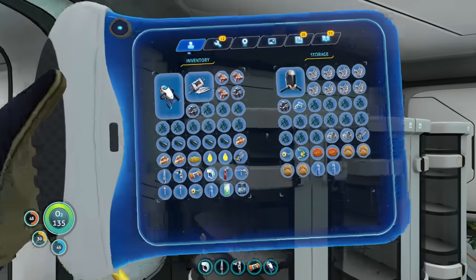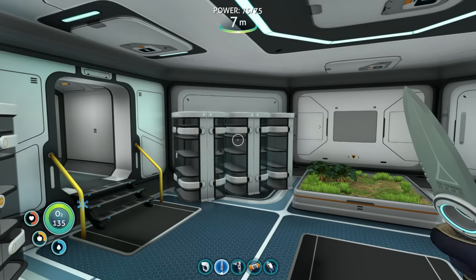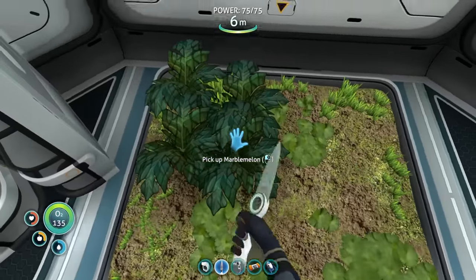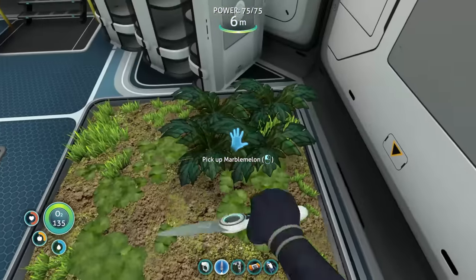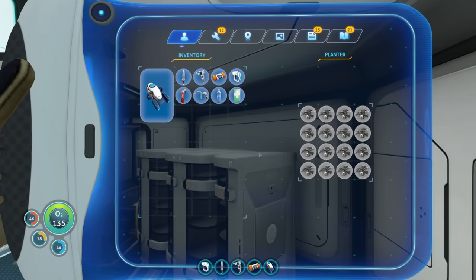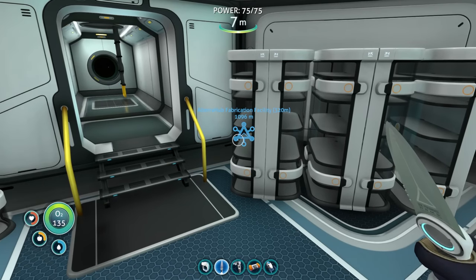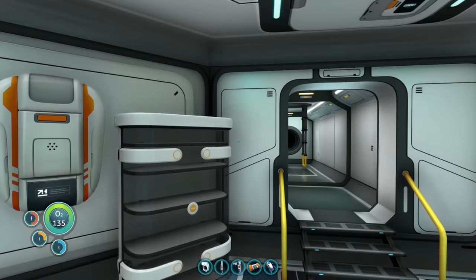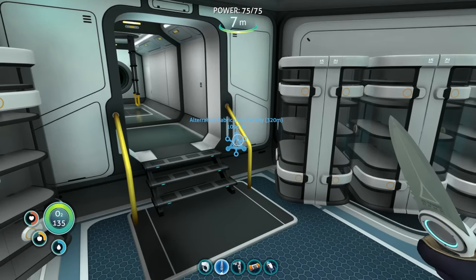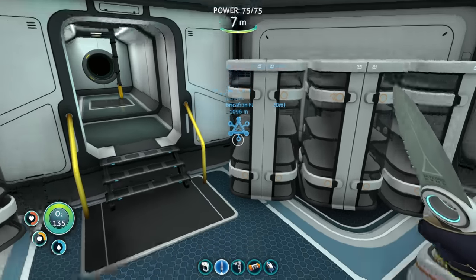Welcome aboard, captain - glad to be aboard! That is going to end this episode. We got a base started - it's not fully built, it's going to be much bigger once we get things going. I want to get a base operation going, get some food growing. Next episode we're going to take a swim over there - it's probably a terrible idea but we're going to see what's going on and get an idea of what these kits cost. Thank you so much for watching - if you enjoyed, like and subscribe! See you in the next episode, bye everybody!